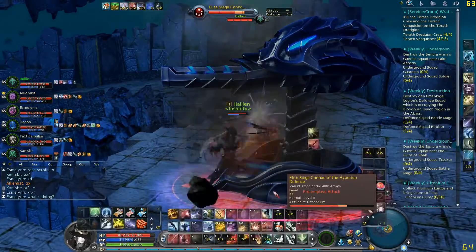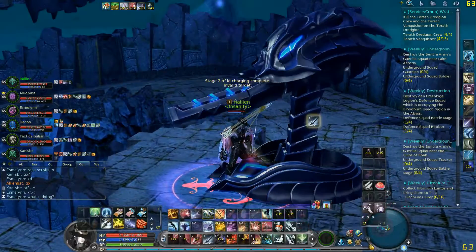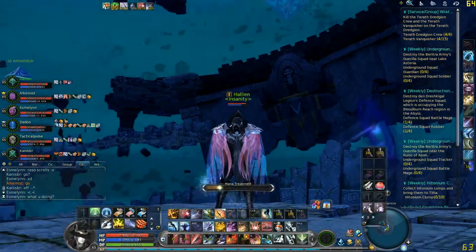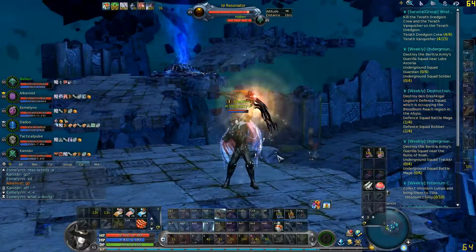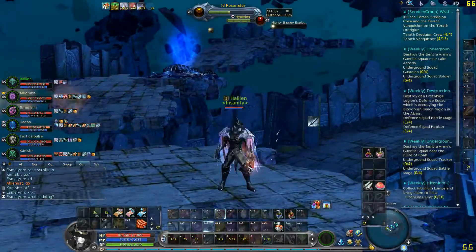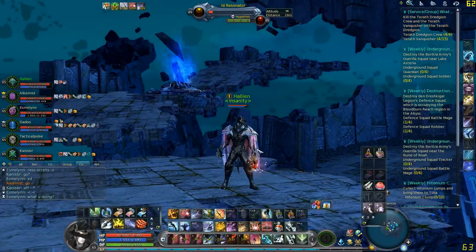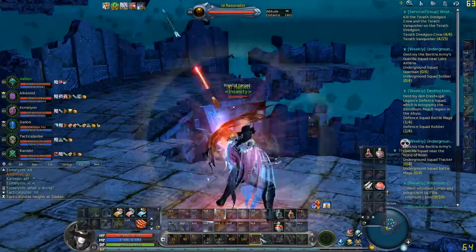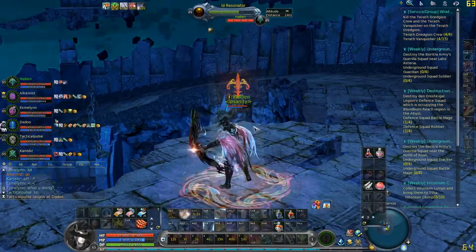For rangers specifically, you need 2.5k accuracy without Aiming On, so 2.7k with Aiming On, and 1k crit strike — and as much attack as you can get. Around 700–750 attack should be fine. Your first priority after hitting level 65 should be getting an ancient coin weapon, which I'm still using, and as you can see it's absolutely fine.